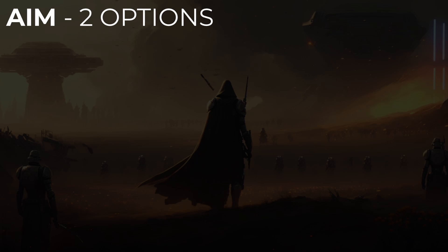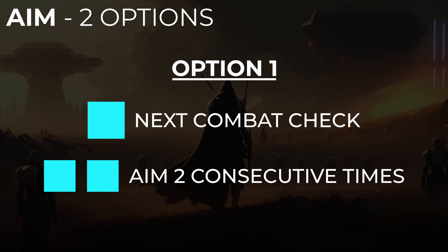For aim, there are actually two options available. The first option is you get a boost on your next combat check, and if you are aiming for two consecutive maneuvers, then you get two boosts.